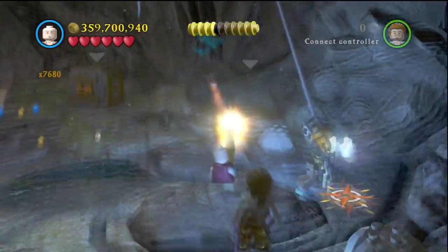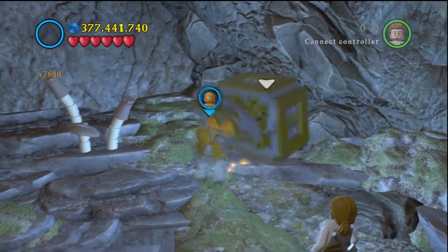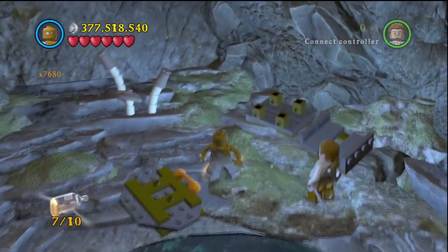In the back end of the cave, shoot that bat group to get your third one and your next minikit. Then just pull this box open and you'll get your next minikit.